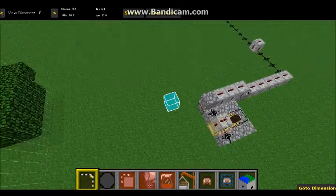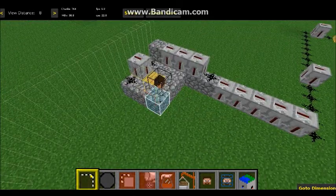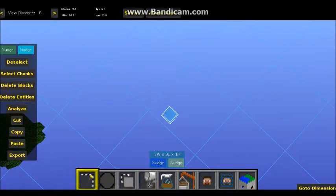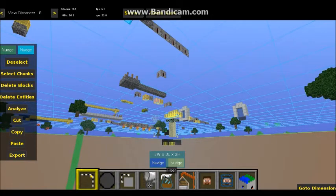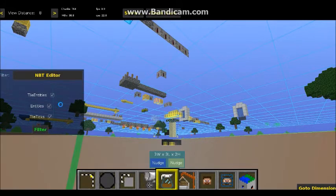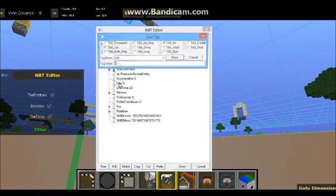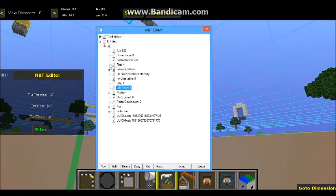We're back. Find where you place the firework and then select it. They need to go down a few blocks, then go to Filter > NBT Editor. Filter that right there, open up Entities, and then set life to 1 and lifetime to 1. And then life to negative one — yes, done.